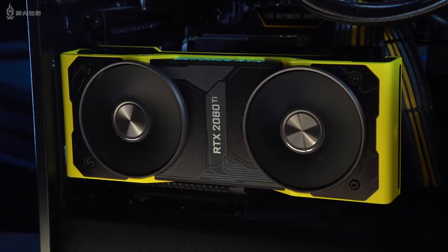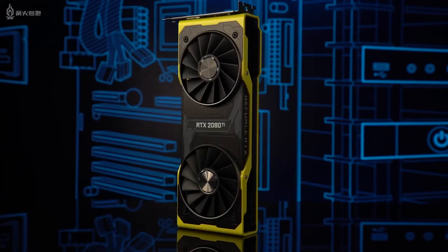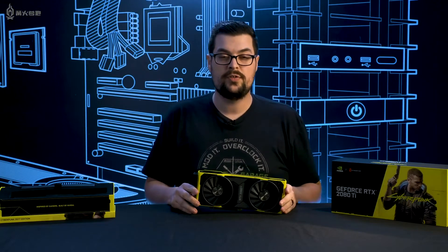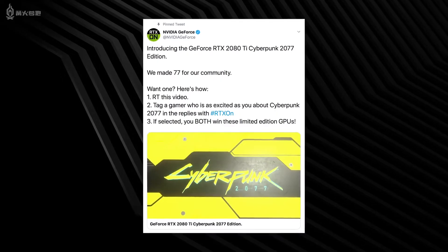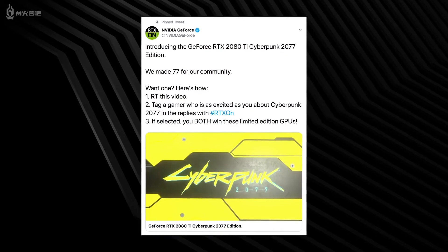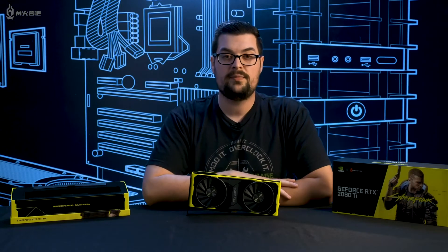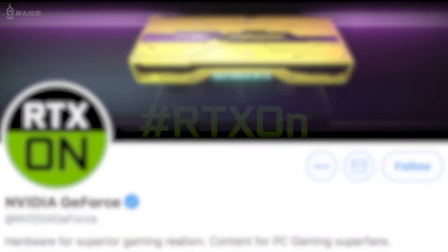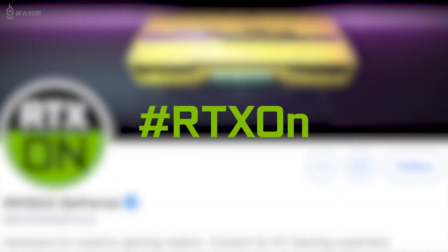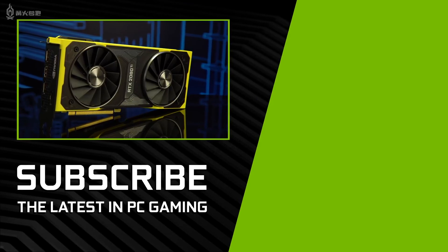So how do you win one of these? Like I mentioned earlier, we're giving away 77 of the 200. All you have to do is go over to the GeForce Twitter, Instagram, or Facebook pages and retweet, like, or comment on our hashtag RTX On sweepstakes post. Reply to the post you choose by following the prompt and saying something positive about a fellow gamer. Tag them and include the hashtag RTX On in your reply, and you can do this as often as you like. The sweepstakes runs from now until February 28th, 2020.